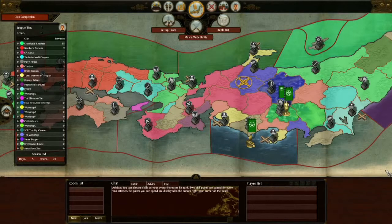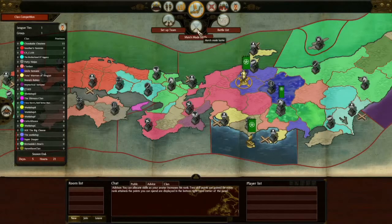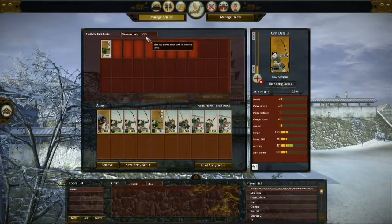By placing a symbol on the map, the leader of a clan tells all other clan members which region they should fight over, gain influence in, and hopefully control. Our clan leader has picked the region we thought he would, so we're going to attack the region we've been told to. A victory here, plus having influence from all surrounding regions, will allow us to take control and add a point to our rankings.